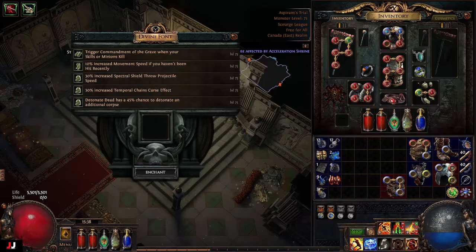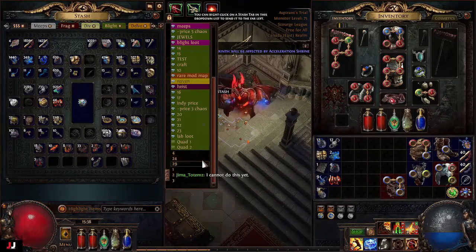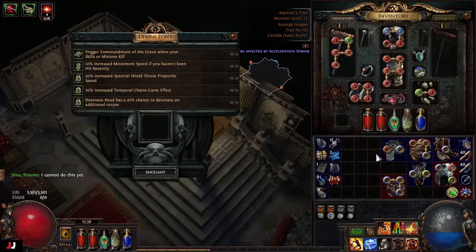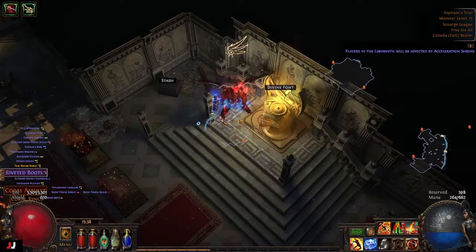I'm going to go Attempt Chains Curse Effect on a Viridi's Veil. Stash it, because it goes for about an Exalt apparently. So there we go — kapow. Main exalt, 2C, and 3C. Probably 4C we can squeeze out of there.